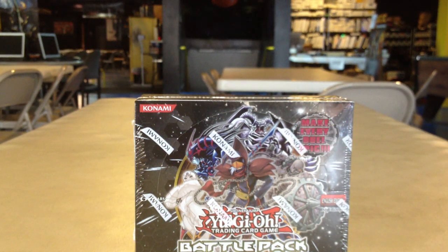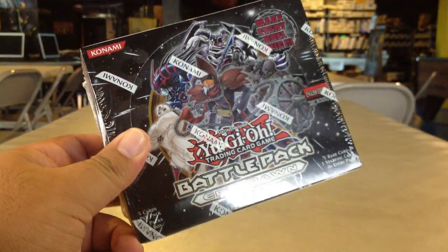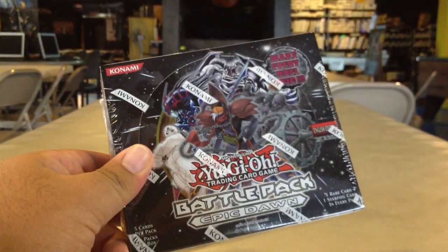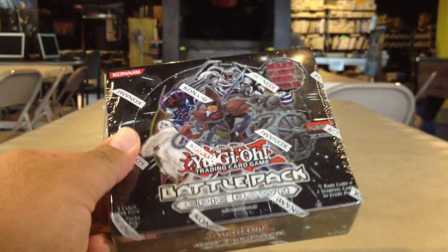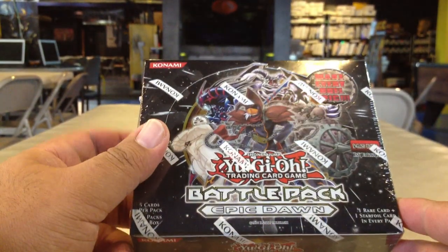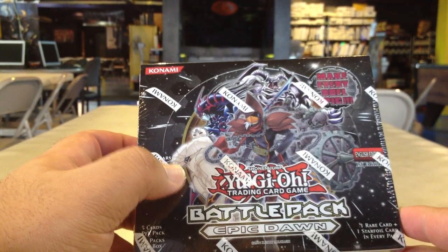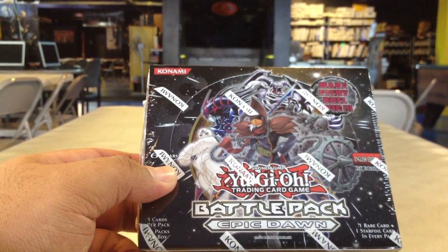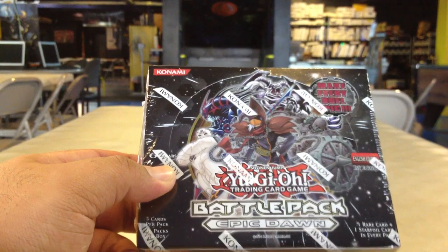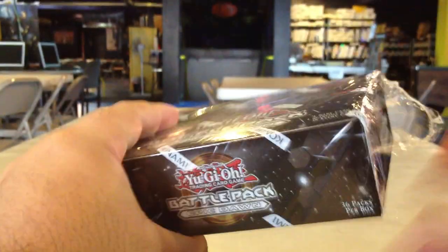Hello YouTube, Anthony of the Planet. Today is Thursday after the release of Battle Pack and we're going to be doing a box bust. Each box comes with 36 packs. Each pack comes with 5 cards: 3 commons, 1 rare, and 1 star foil card. Cards to get out of here are quite a few. This is the first legal printing of Gemini Pro, and Tour Guide from the Underworld is in this set — its first reprint — and that is one of the cards to pull. Let's get started.